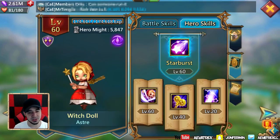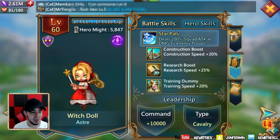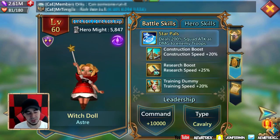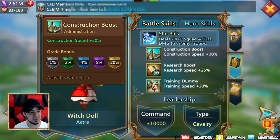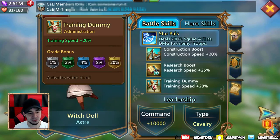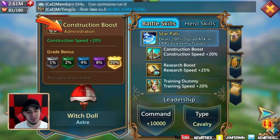Let's talk about what she actually brings to the table. Her battle skills are really not battle skills, and the reason I say that is if you look at all of these boosts — the research boost, construction boost, and the training speed boost — all of these are administration boosts, as you can see here in the left-hand corner.